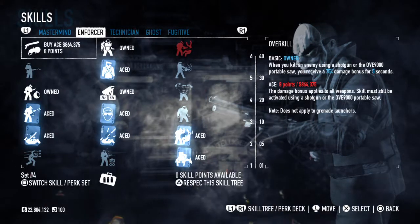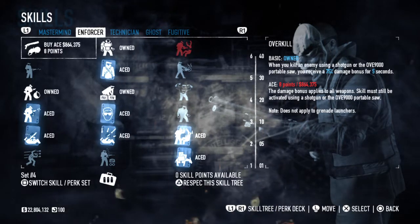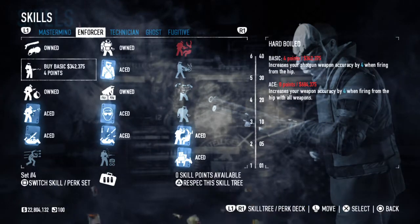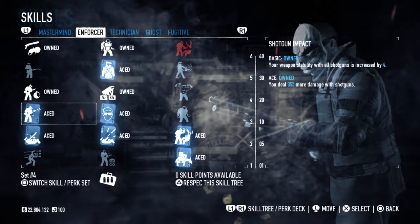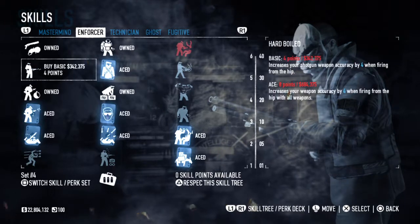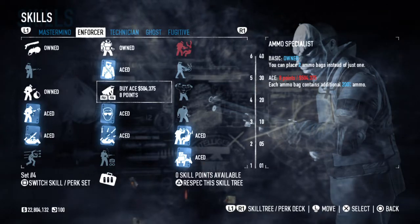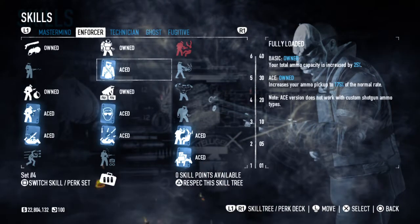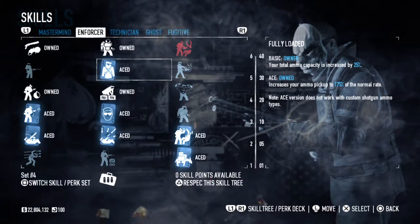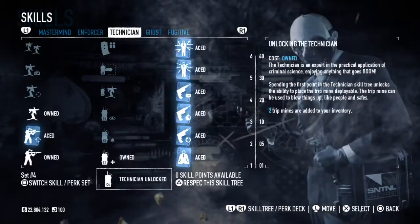When you get Overkill, if you get a kill with a Shotgun, you get a 75% damage bonus for 5 seconds. So if you're constantly getting kills, you're pretty much one-shotting everyone. The 75% alongside Shotgun Impact Aced gives you a lot of damage basically. Overkill's pretty useful. Ammo Specialist — enough said, you need ammo for your team. And Fully Loaded gives you Total Ammo Capacity increase and better Ammo Pickup. That's all of the Enforcer skills.